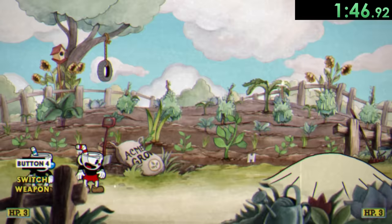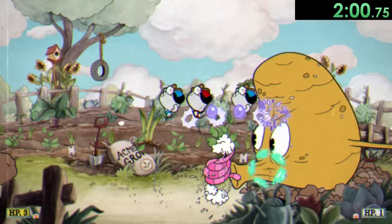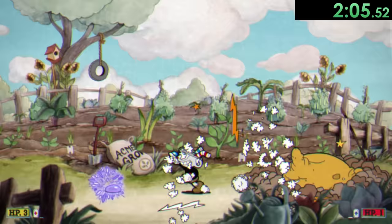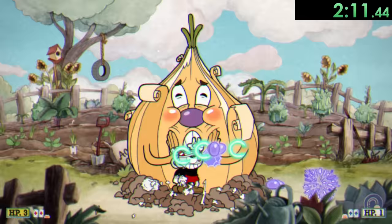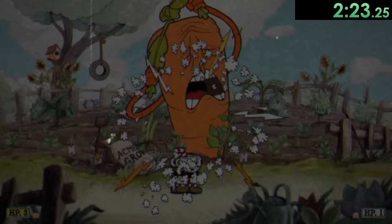We start out with the Root Pack, and this is actually a really fun fight. We're going to clone three different Mugmen. Then we're going to want to go right up next to this guy and repeatedly switch between firing lobbers and roundabout shots. Since we're on the legacy version of the game, we can double our damage by just constantly switching between these two, and you can see it kind of just destroys enemies. We'll finish out the carrot guy with some EXs — like five different EXs at the same time because every single one of our characters has one.